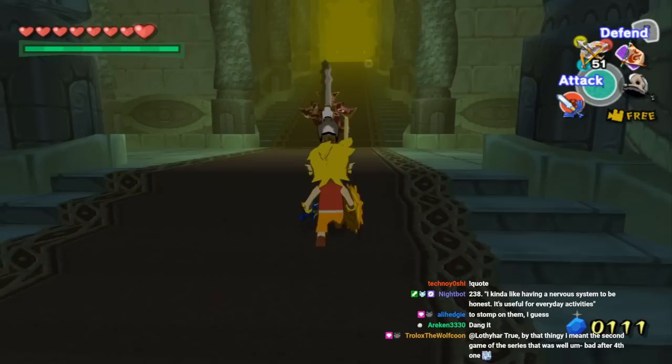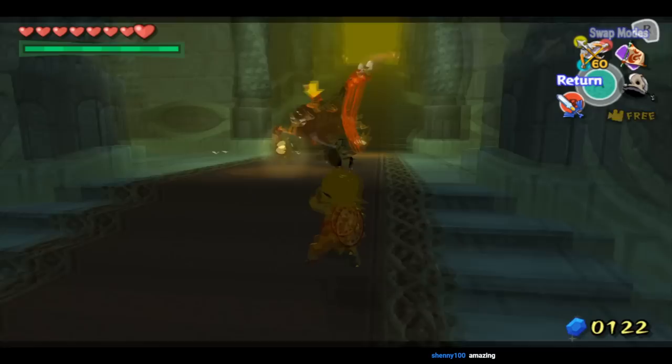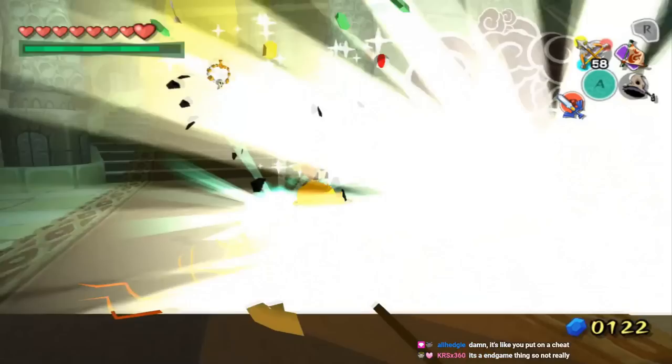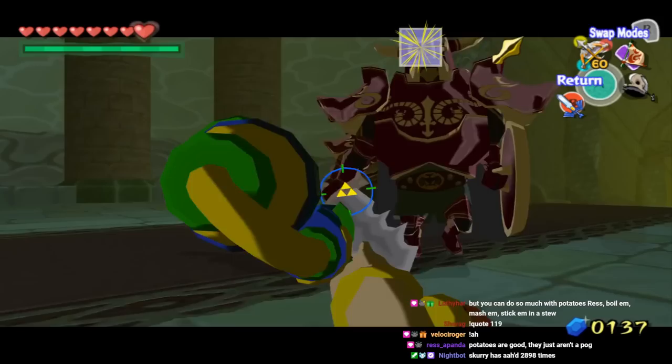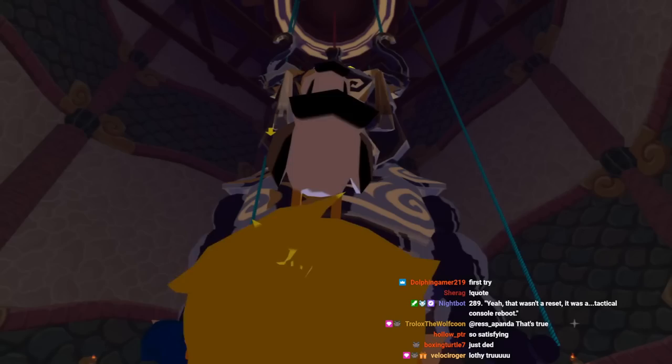Okay, we just gotta go back to Ganon's Tower and then we're good. Watch this combat maneuver. Insane. Light arrows are so broken. You can just one-shot everything. Aw, I wanted the two-for-one. I don't really feel like fighting anything, I'm just gonna use arrows. We gotta get the two-for-one here. Nice. Bodies disintegrated. Ascended.